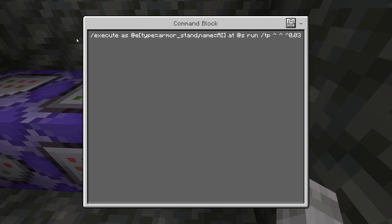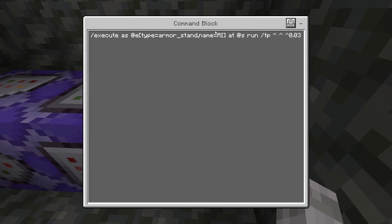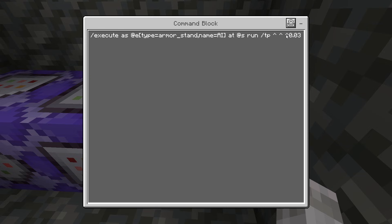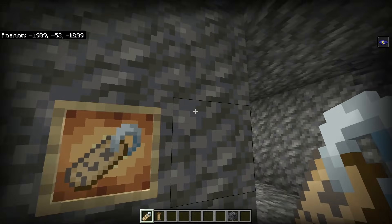The third command block is: execute as @e type equals armor stand name equals AI at @s run tp followed by up arrow up arrow up arrow 0.03.